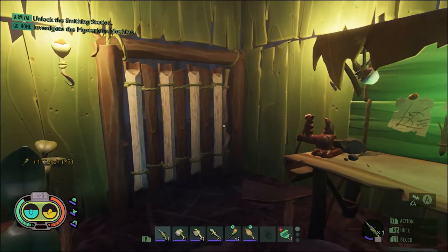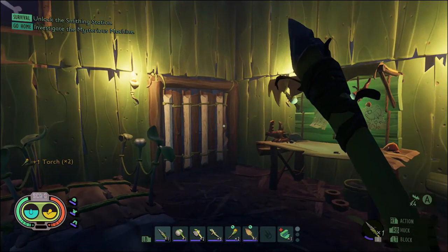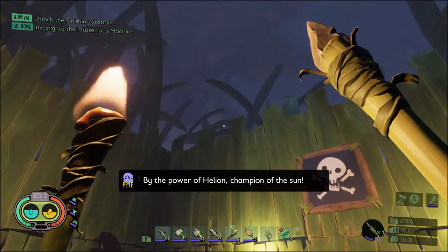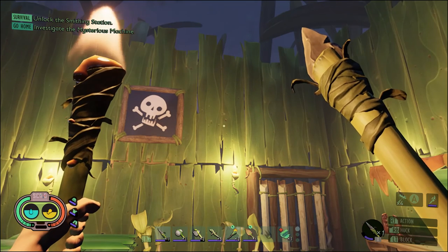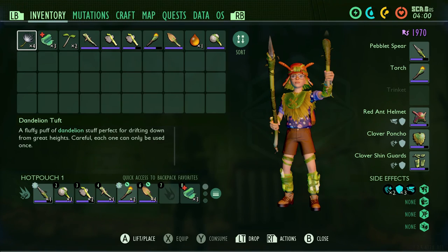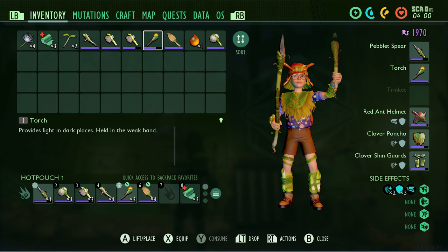And there you go guys. Let's just equip it so you can see. And that is how you build a torch. It's also in our inventory, I'll just show you very quickly. There you guys go. Hope you guys enjoyed and have a good one.